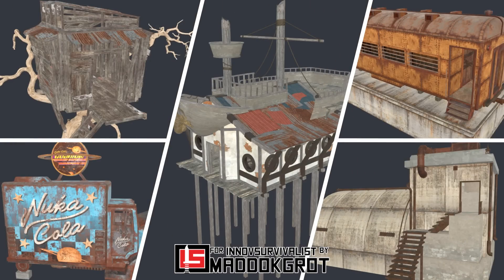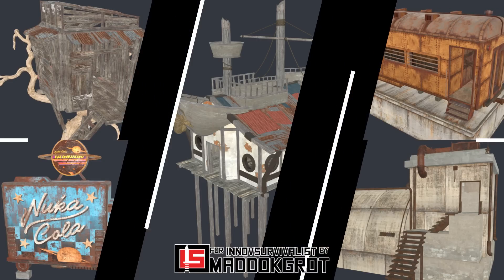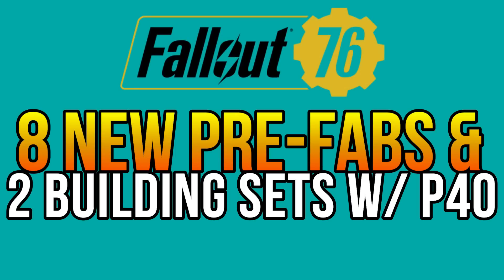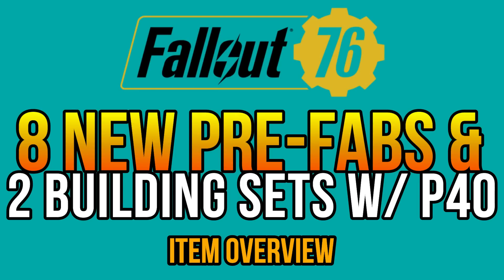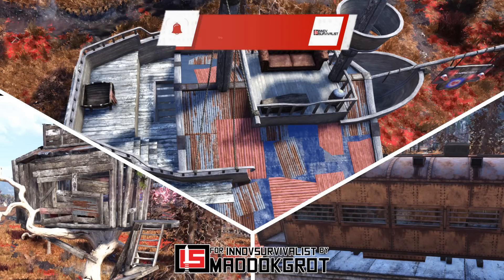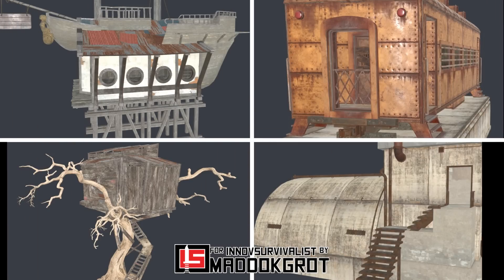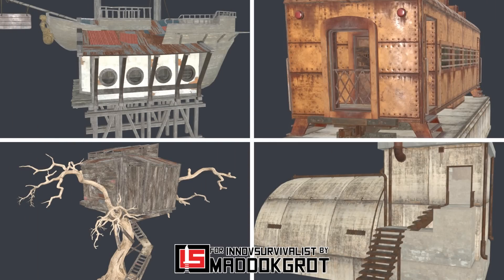Despite the upcoming wave of new Nuka-Cola items, Bethesda is also planning to release lots of new prefabricated structures and a few building kits and bundles too. Welcome back to another Fallout 76 video! In this item overview, I'm going to show you the major building highlights coming soon to the Wasteland, possibly in the following weeks for Atomic Shop items.